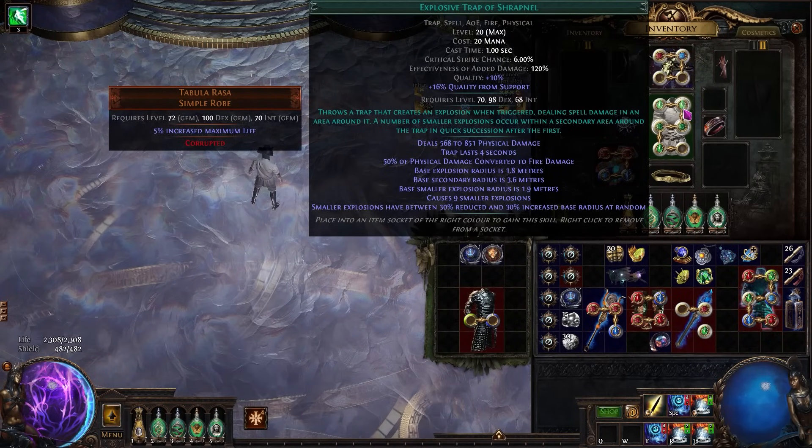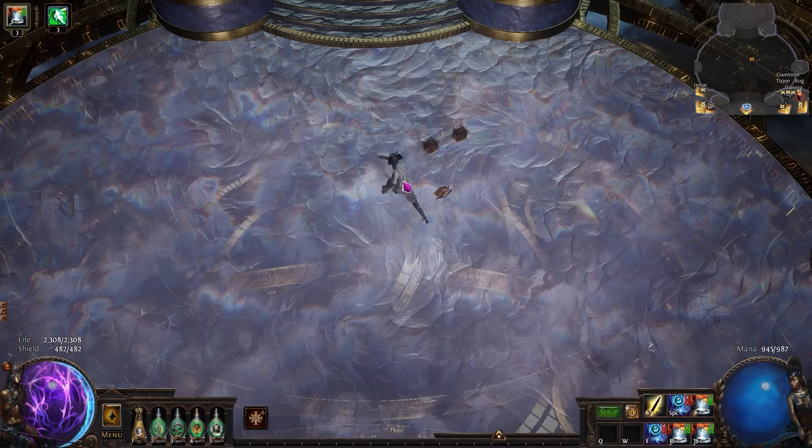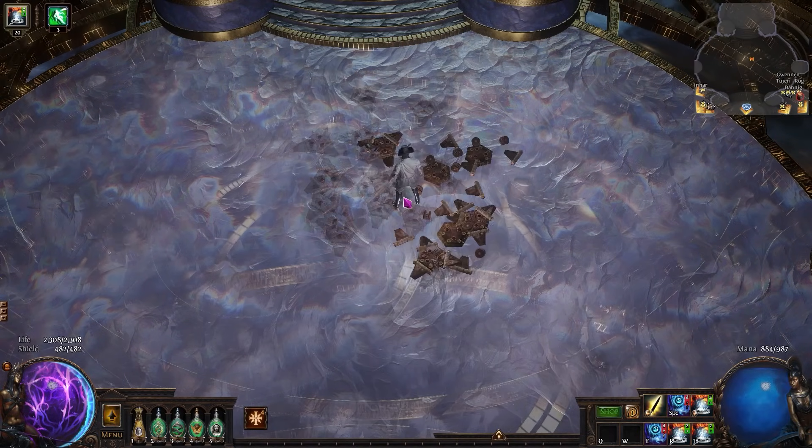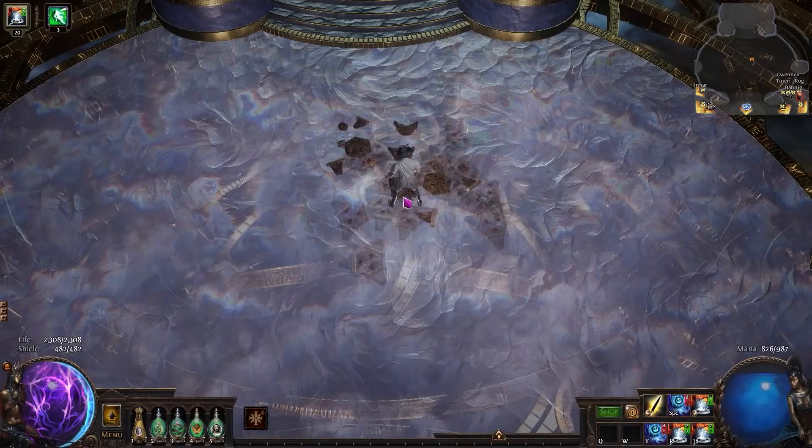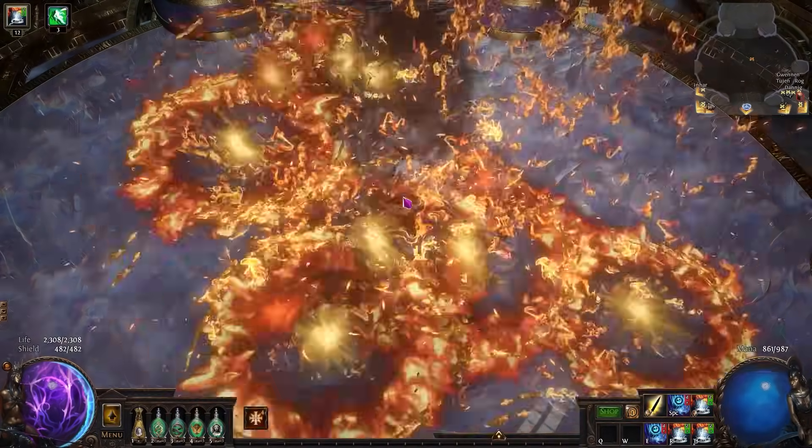Now again, with the old Shrapnel trap, also level 20 and with 9 explosions. This isn't a perfect comparison because the level 1 gem has a much smaller primary hit, but it should give you a rough idea of what the differences are.